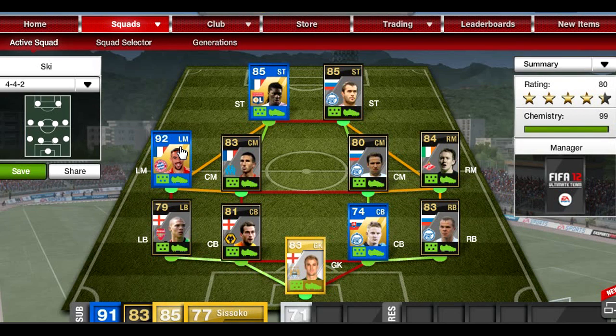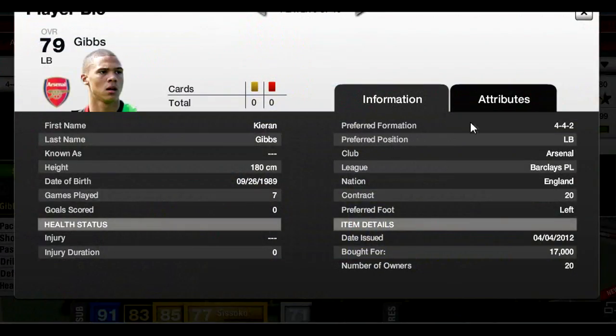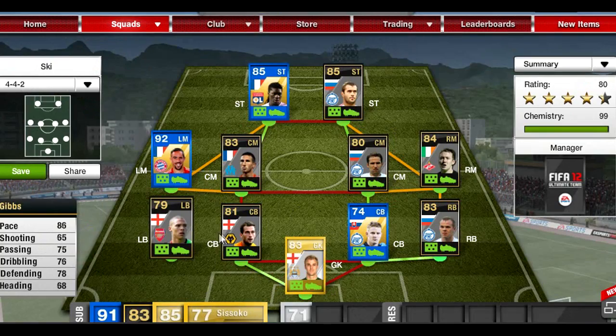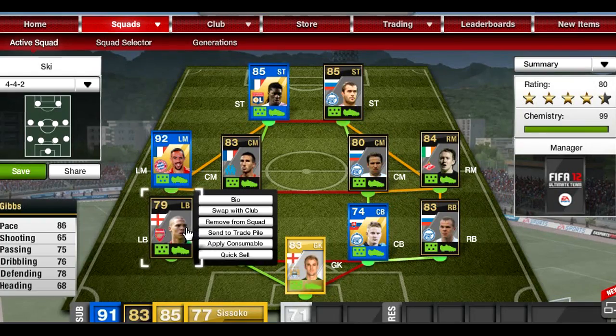At left back we have the inform Kieran Gibbs — this guy cost me 17k, not too much. He's got a nice work rate of medium/high which means he will defend a lot, 86 pace, 78 defending — but you don't really notice that to be honest, and he does get forward a little bit.